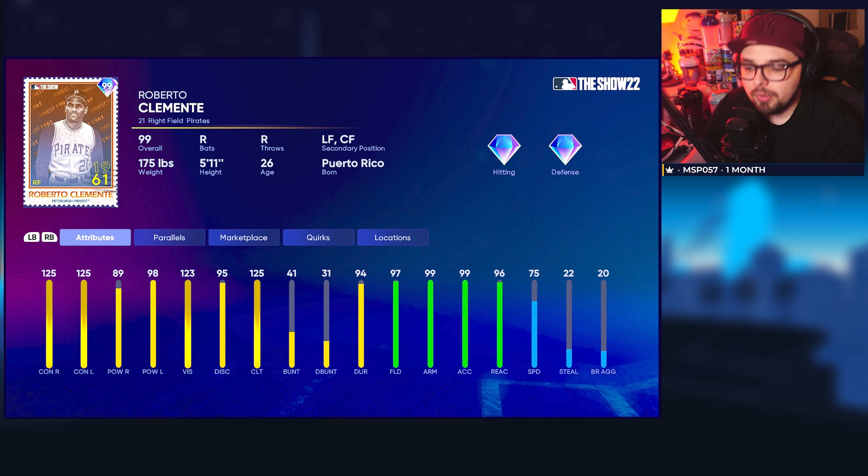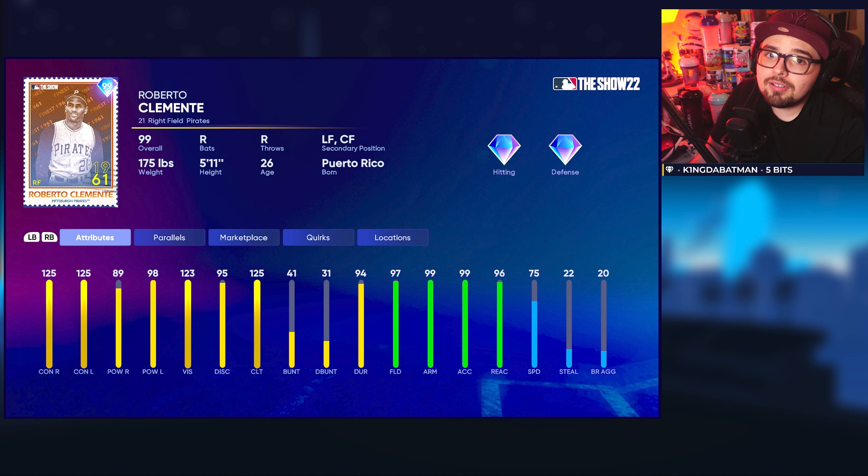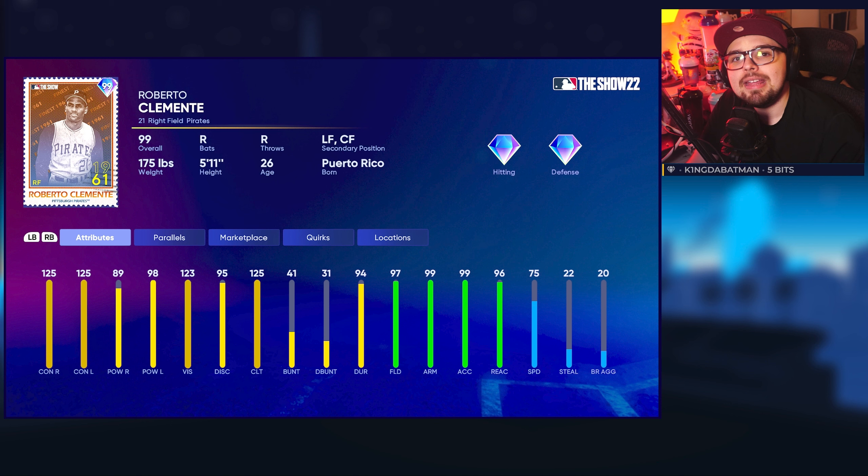He actually brings great power versus left, and versus righties when he gets to a higher parallel, he's going to touch into the 90s, which will make him a very nice corner outfield option. People use Clemente for being a contact type hitter with elite defense and pretty middle-of-the-road speed and power, but him getting that increase in power means he's going to last longer into the end game. It will be a very viable outfielder for the time being.